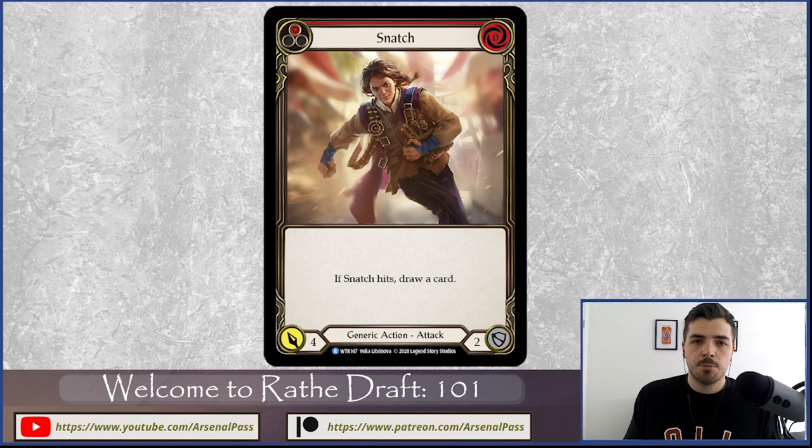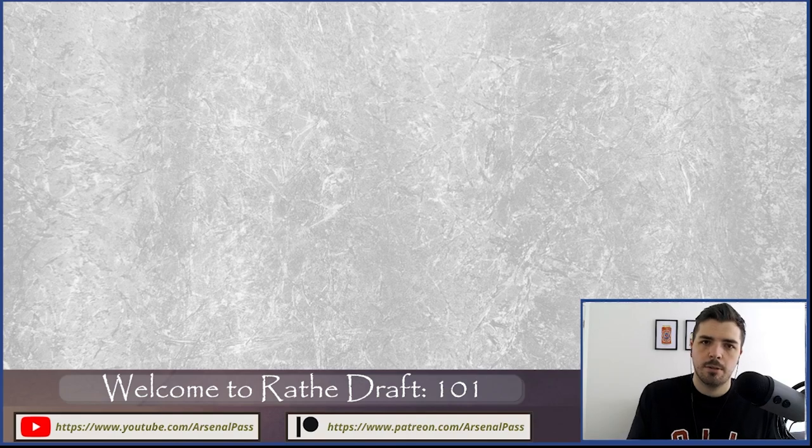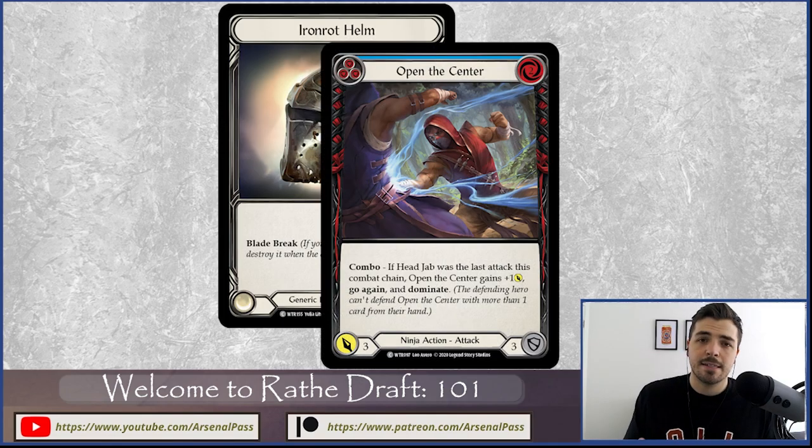Equipment helps soak up break points. Think about Snatch at the end of an opponent's chain — it represents damage and potentially getting them a card into Arsenal. If I have to throw two hand cards at it to block out Arsenal access, I'm down two cards and may have no strong turn after. But if I defend with one hand card plus an Iron Rot piece, I save a card for my turn — either taking a card from their hand or pushing damage with my weapon.